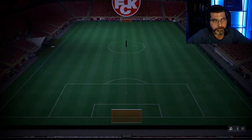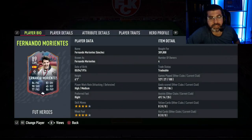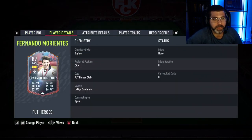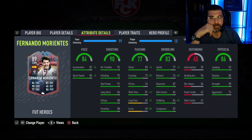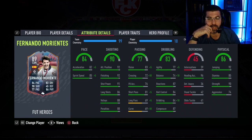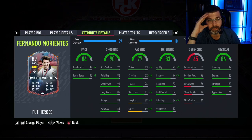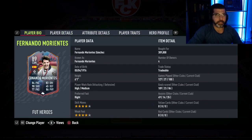His physicals, passing, finishing, and pace are all decent. I put an Engine chemistry style on him — not even a Hunter — and it's enough pace. To get a striker with 92 positioning, 92 finishing, 91 shot power, who also has 88 vision and 86 short passing, while being 6'1" with 82 agility, 84 balance, 94 dribbling, 90 strength, 92 jumping, and 96 heading accuracy — this card is an absolute beast.